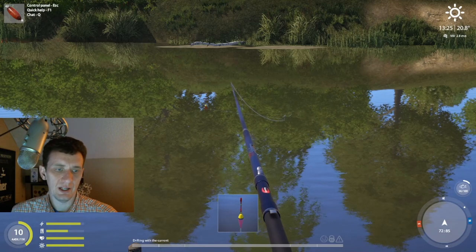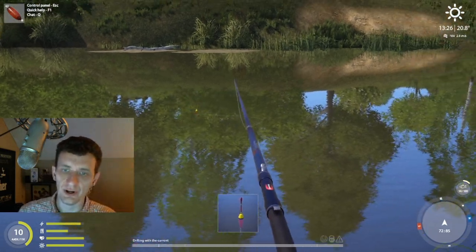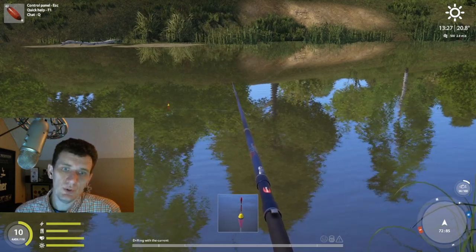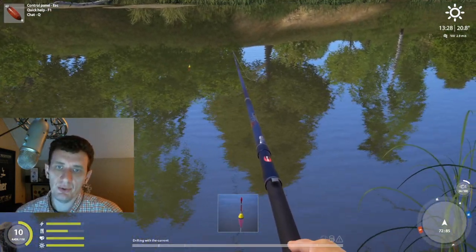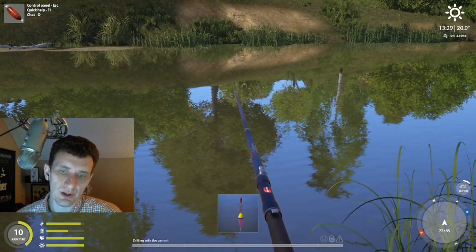Delusion says: 'Do you guys throw your bad quality ground bait or do you use them?' Mr. Z Fishing says: discard. But if you do what I do — which is put three points in it — you won't ever make any bad quality, so in that case I use them all. If you're just making some to level up your ground bait as quickly as possible it's not going to have ingredients in it, just basic stuff or feed with an attractant. That stuff you just throw out. But we need to shovel.